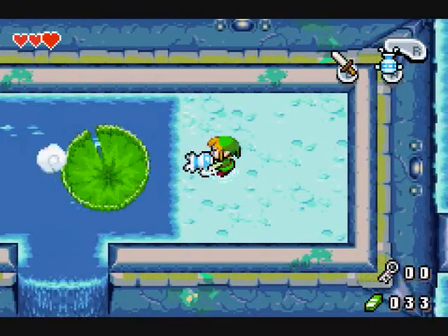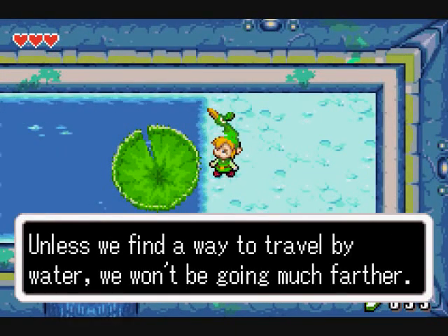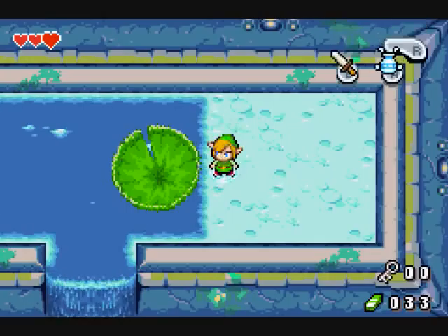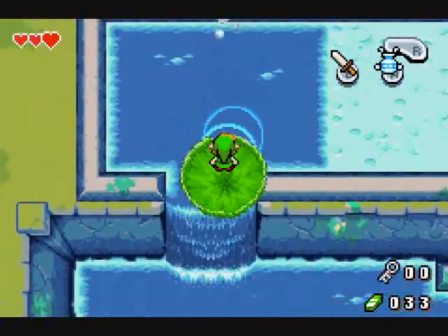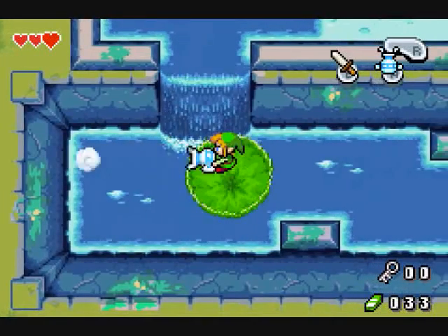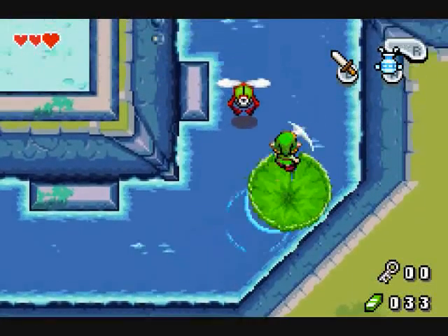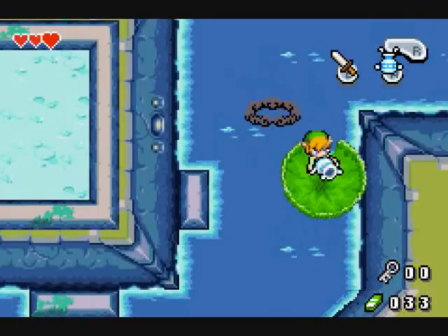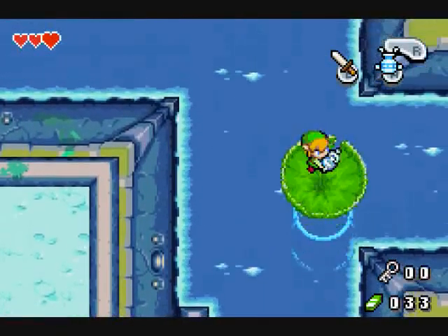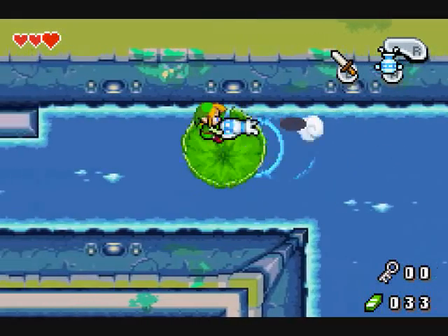I gotta use the gust jar to bring this lily pad over. Unless we find a way to travel by water, we won't be going much further. You pretty much have to use the gust jar to steer the lily pad the entire time. For some reason I find this very tedious, especially when there's enemies there, like these little flies. Even if you hit them, they can actually keep going. I can't tell if I'm going the right way or not.